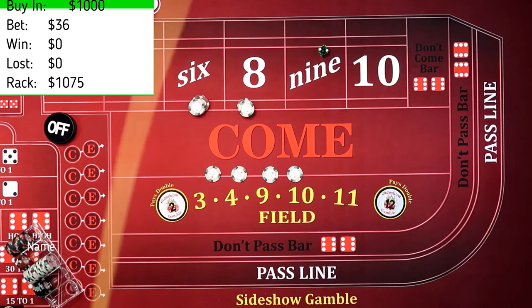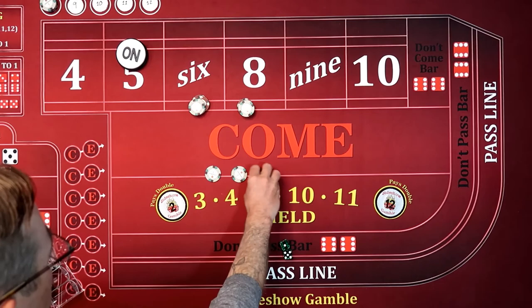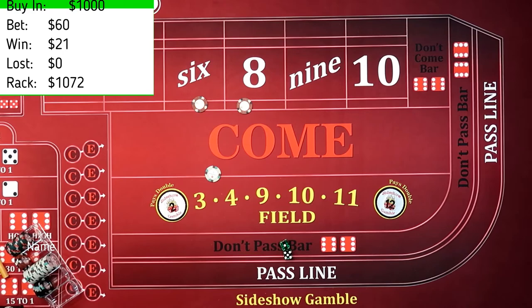Here we go. $3, two, five. $5, one, six — okay. So we're going to take $3 and take that up. $30 on the six and eight. Here we go.